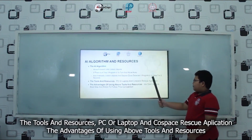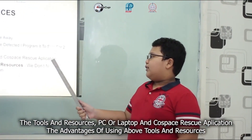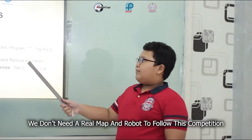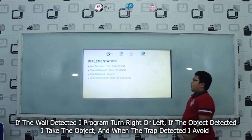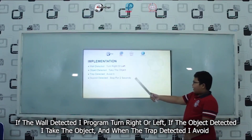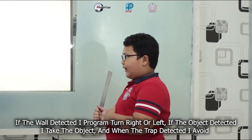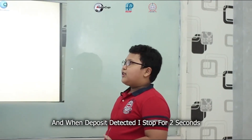The tools and resources: we don't need a real map and robot to follow this competition. Implementation: if the wall is detected, I program it to turn right or left. If the object is detected, I take the object. When the trap is detected, I avoid it. And when the deposit is detected, I stop for 2 seconds.